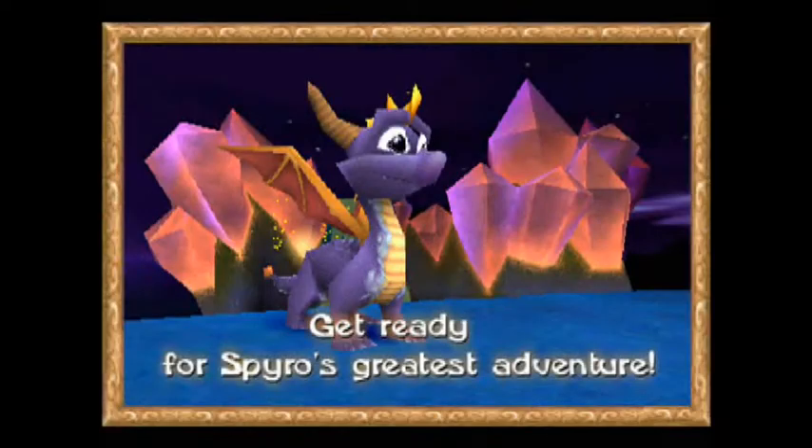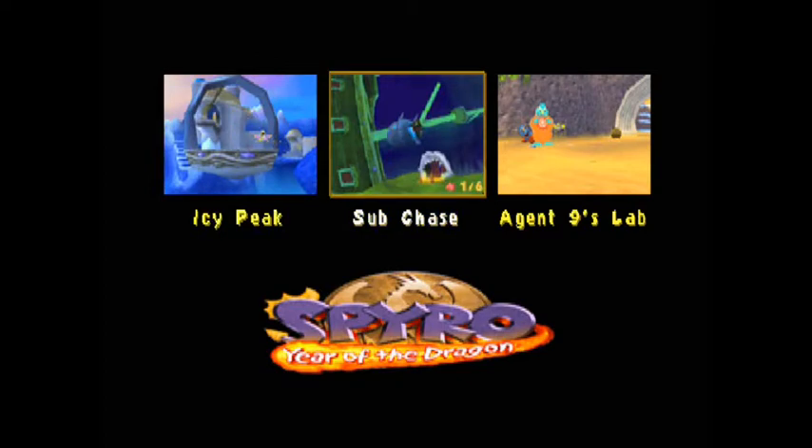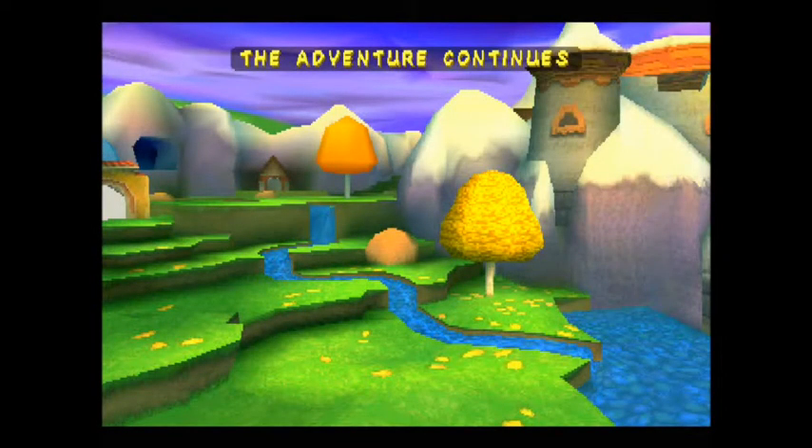This is the second edition of Spyro 3, the demo. Here we got Ice Peak, Subchase and Agent 9's lab. This is a special edition demo, very limited edition.